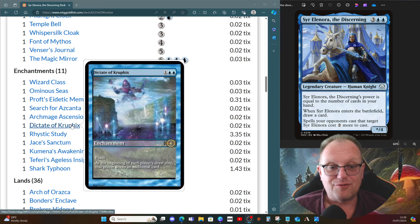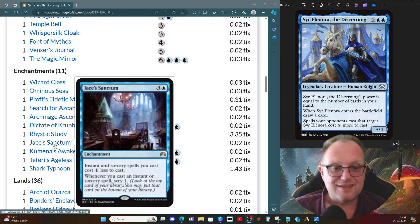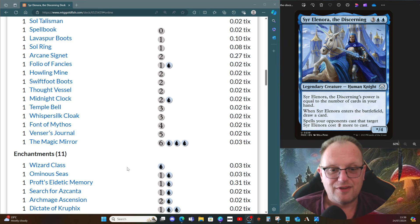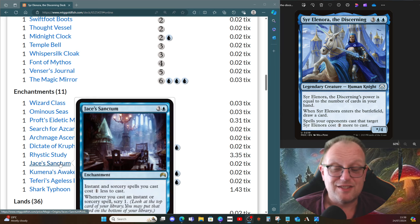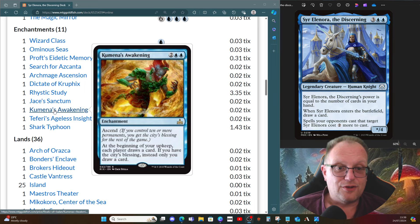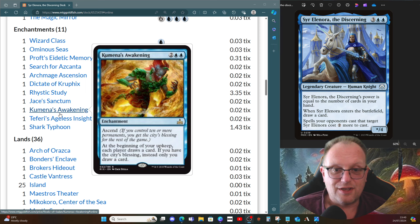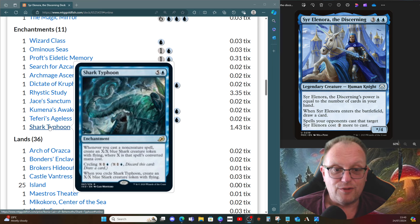Archmage's Ascension is back again after I played it recently and thought it fit perfectly here. Dictate of Kruphix has flash — play it at the end of your opponent's turn before yours to make sure you get two cards. Rhystic Study will upset everybody, I'm aware, but it's here. Jace's Sanctum: whenever we cast an instant or sorcery, scry one, and they cost one less — there are only nine instants and sorceries but I still think it's worth having. Kumena's Awakening: with the city's blessing, only we draw the card each upkeep. Faerie Agent's Insight doubles up on our card draws beyond the first one. Shark Typhoon gives us a win condition — once in play we can start making X shark tokens as we cast non-creature spells.